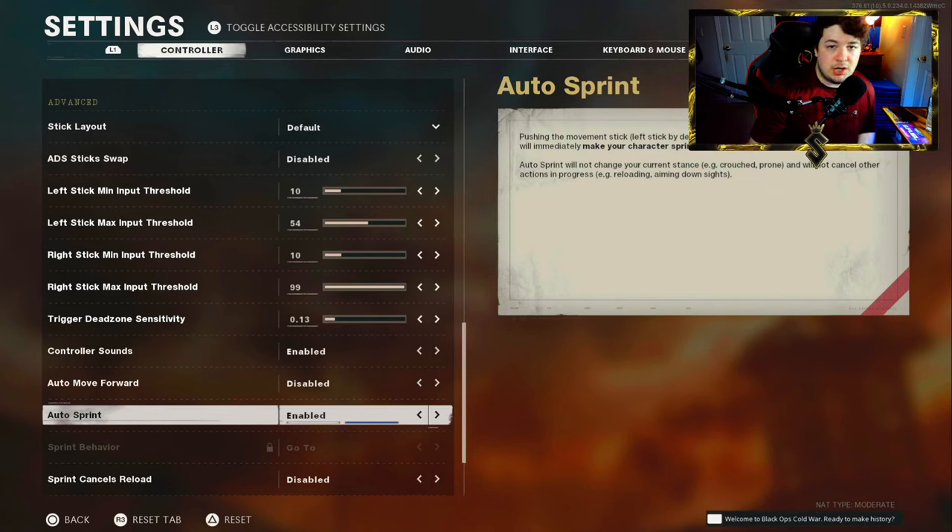Auto sprint also makes slide canceling automatic. All you need to do is slide and then aim down the sights and your character will stand right back up. This was banned in competitive because it took away some skill factor, but in a public match scene especially for people trying to get better, auto sprint is definitely a go-to. Slide canceling is a big part of this game and it just makes it much easier.